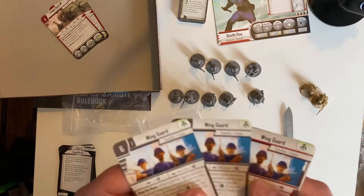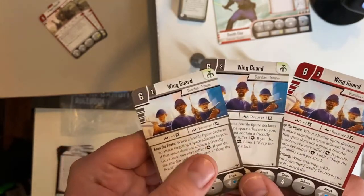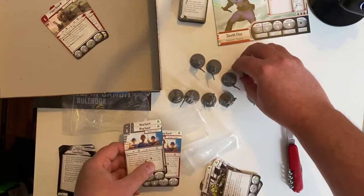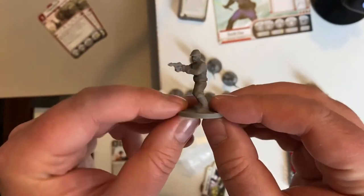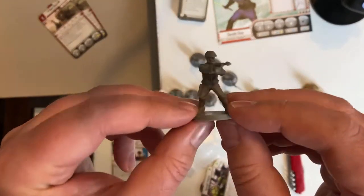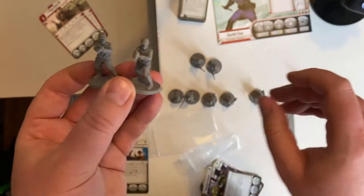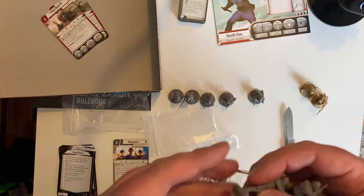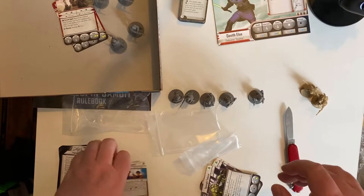So it looks like these guys are the Wingguard. There are two different types - we've got our normal and then we've got our elite ones. They use the same models, look a little bit like the fleet troopers - very very similar pose. We get four figures in total. What I like to do with these is I will paint them up slightly differently and give one of them a red rim base and the other one a black rim base, and that helps me differentiate in the game when I'm putting in elite and when I'm putting in non-elite.